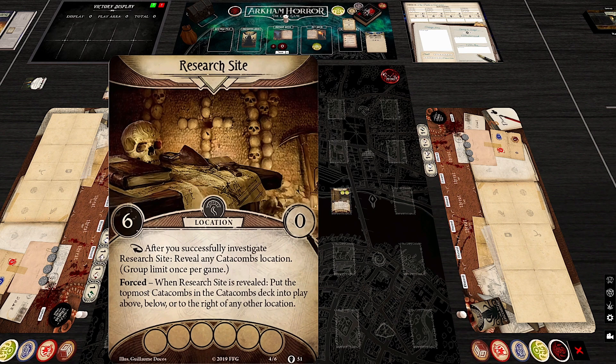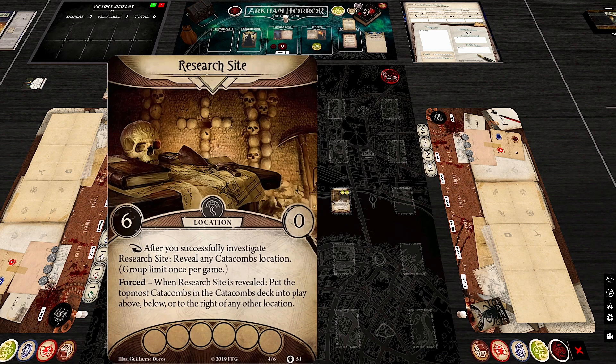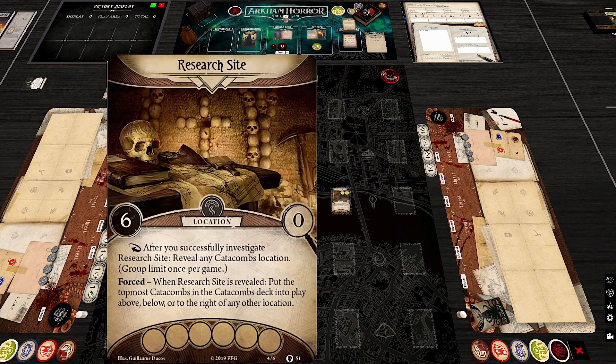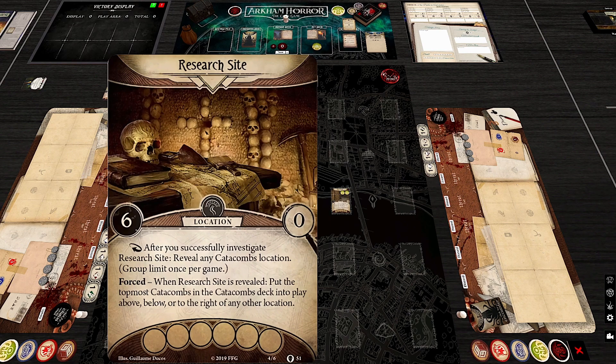Research Site: no clues, but you can investigate it to reveal any catacombs location in play. It has a six shroud, and reveals one location above, below, or to the right of any other location. Thematically, you're investigating and gaining information about another part of the catacombs — essentially placing a location where you want it.